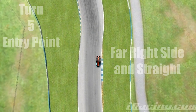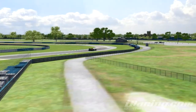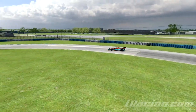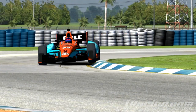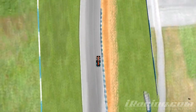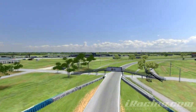It is important that drivers set up turn five well and have enough patience before returning to the gas. Turn five has a late apex and seems to get tighter as the corner completes. The high curbing to the left will unsettle the car, and the flat curbing and runoff can be slippery if done aggressively. A good run out of turn five can set up a potential pass in the next braking zone.